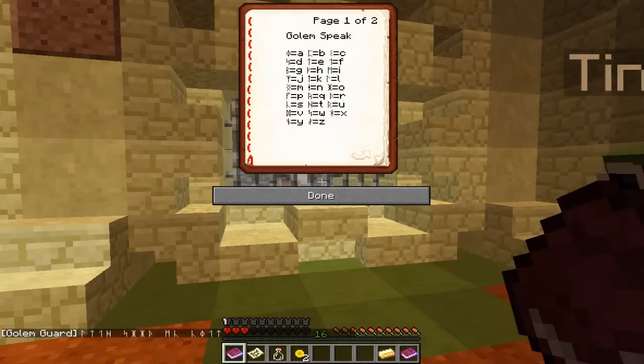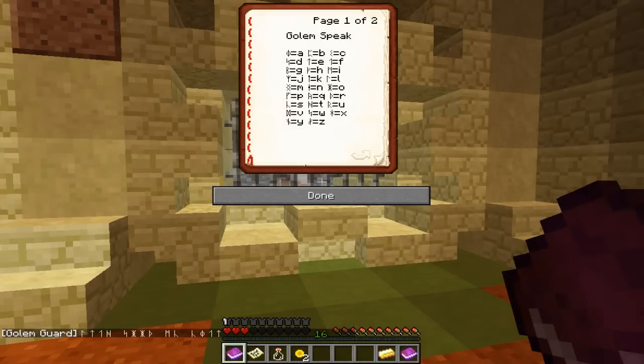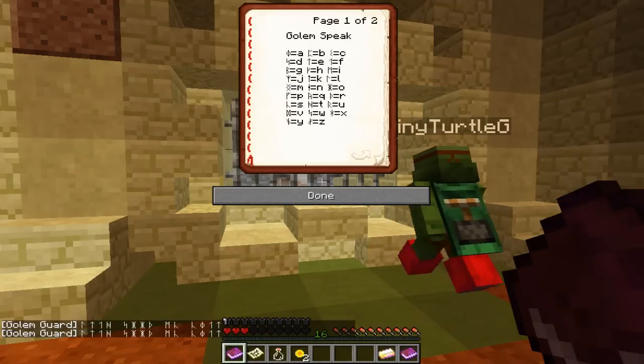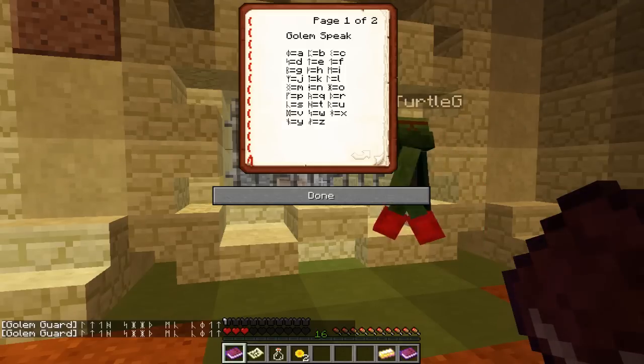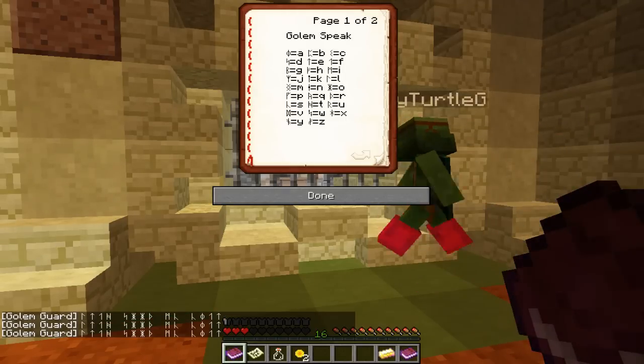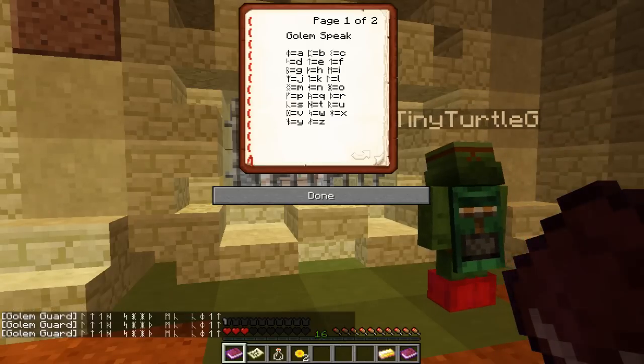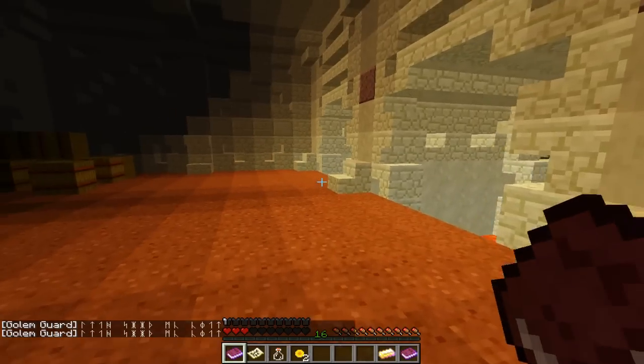And what's that next one? That looks like an M — that's an I. And then the next one... Left door is... S, A, F, E. It is — it's safe! So left door is safe.